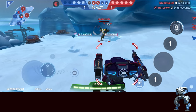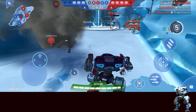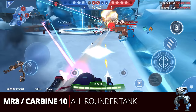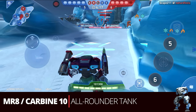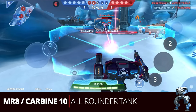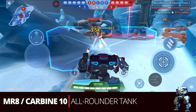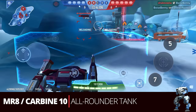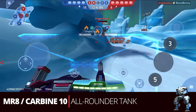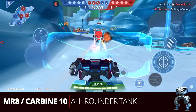Now we're moving to mid game. Mid game for Ares starts at five stars with 18 energy builds. The first one is the Missile Rack 8 and the Carbine 10 — the all-rounder tank — because it's effective for a lot of maps and situations. Ideally you want to be close for better accuracy with the missiles and to stay within the Carbine 10's good optimal range of 30 meters, but even outside that range you can still be very effective.